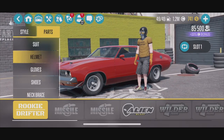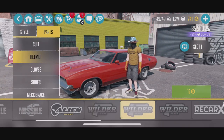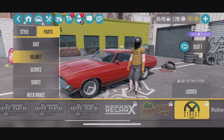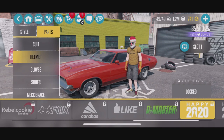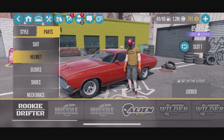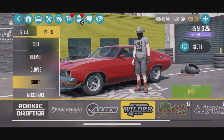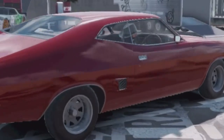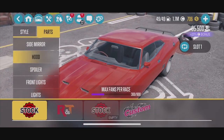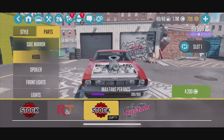Look at this — we can now customize our driver. I didn't think this was actually a thing. Different helmets, cowboy hats — they went above and beyond. Nothing I would have expected this fast. The suit is going to be the actual clothing, so that's our only choice. Going straight-up cowboy in there, he ain't messing around. We have a neck brace too. This is why I love this game — so many things you can do. I think we're going to go with the Mad Max style.